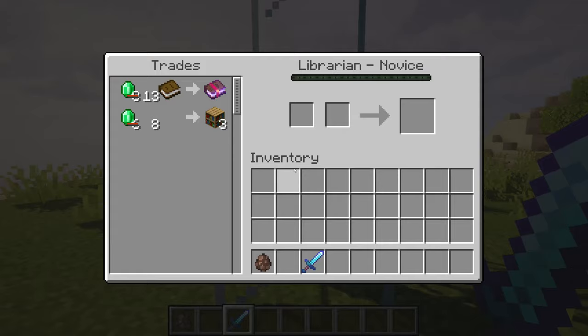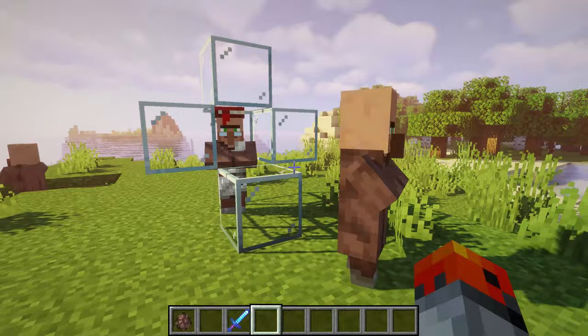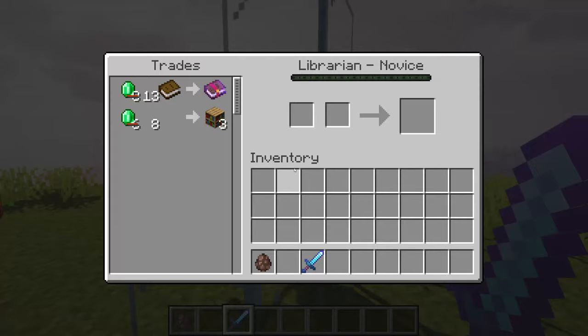Here we have a villager that has an 8 emerald trait and a 6 emerald trait. What happens if we hit him? Suddenly it's 13 and 8. And what happens if we hit other villagers in front of him?